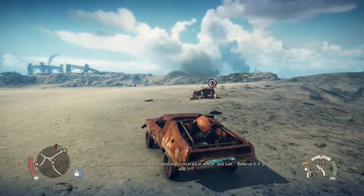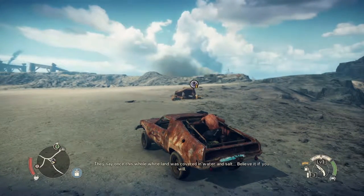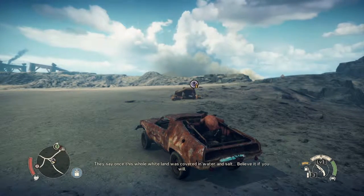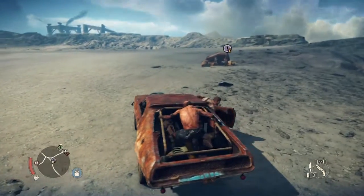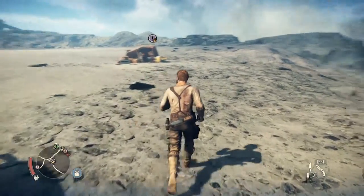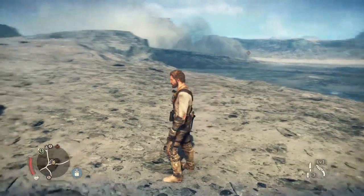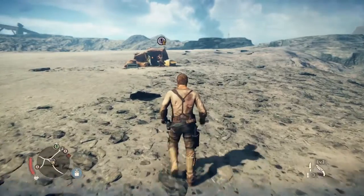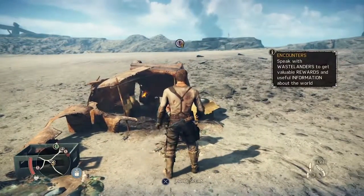But it's time for missions. Once this whole white land was covered in water and salt — believe it if you will. So that means that this was the ocean? Anyways, we are near... I don't want to hunt a convoy yet. I saw it driving there. You see the big cloud? That's a convoy — something we're going to do in another episode. But first we're going to talk to this Wastelander over here.